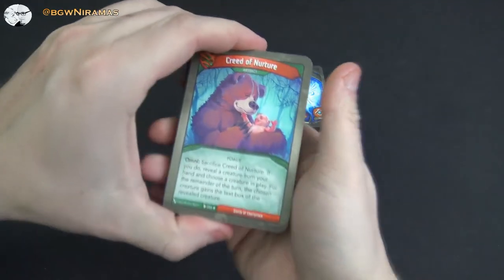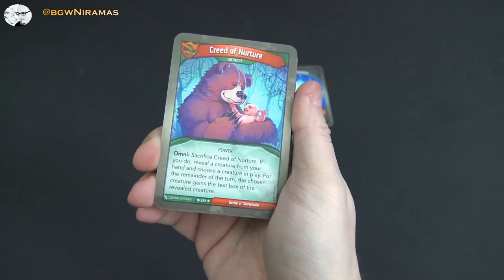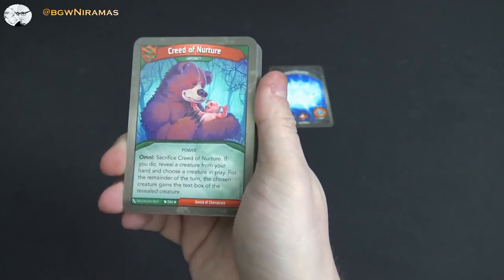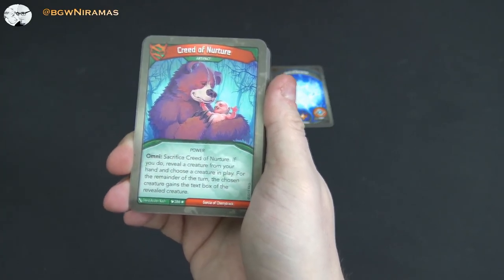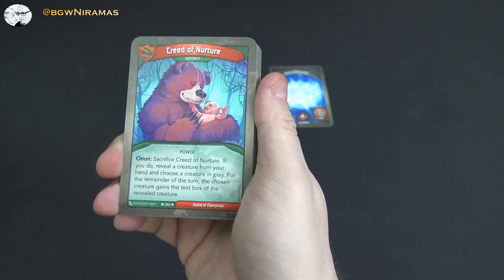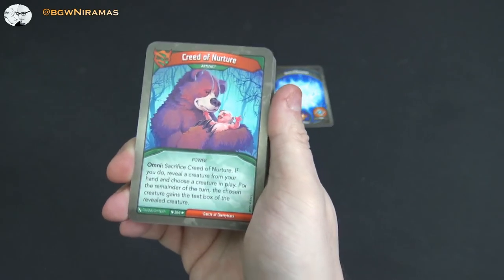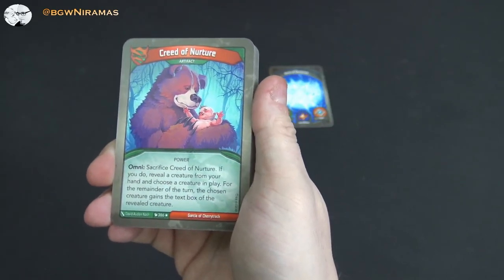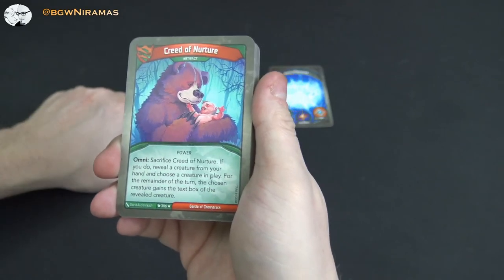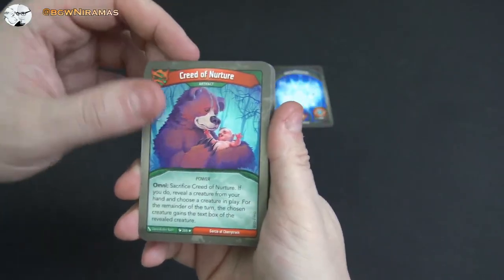This card is something new. It's an artifact that has the power Omni. Omni: sacrifice a Creed of Nurture. If you do, reveal a creature from your hand and choose a creature in play. For the remainder of the turn, the chosen creature gains the text box of the revealed creature. So you can sacrifice this Omni-style, reveal a creature from another house basically, and the chosen creature gets the same text box — like a reap effect or fight effect. That's really cool.